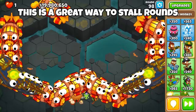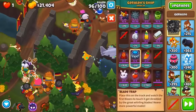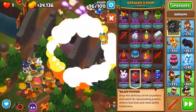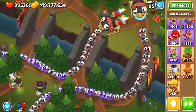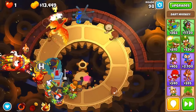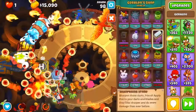One easy way to do this for ability-based strategies is to use a main MOAB, put it on last, make sure nothing else damages the one being stalled. For rounds you can't really stall, like the DDT rounds, you can just use the Rejuvenation Potion to get your ability back on round 96, or for round 99 to get it back for round 100. It also saves costs if you need two Sabotage Ninjas — using a Rejuv Potion instead means paying only $2,000 rather than $8,000 for a whole new Sabotage Ninja.